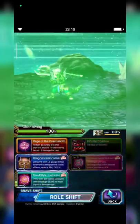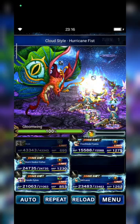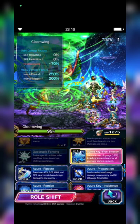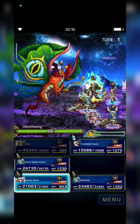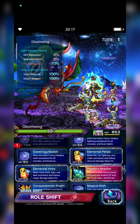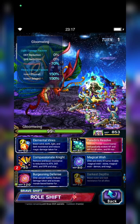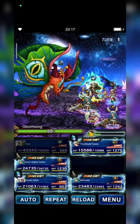First, we'll shift to basic form and cast Hurricane Fist to activate Vengeance against the Drakonaut. Then Frostblade Phryvia will cast Frost Blossom to imbue Ice element to all allies, and Preparation to fill LB gates. Paladin Sylvie will use Paladin's Defense to break Gloom Wing's attack and magic, and then Compassionate Knight to boost resistance to parameter reduction and ailments.